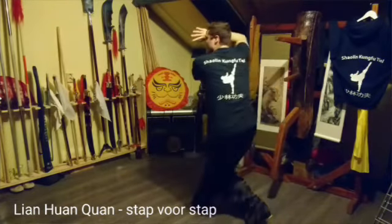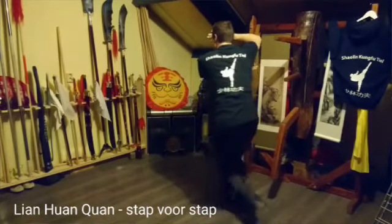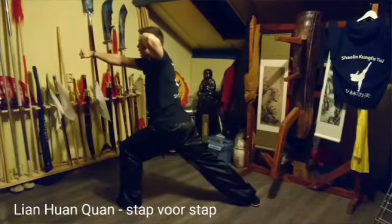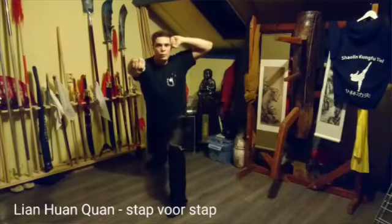Indraaien. Armen pakken voor je tegenstander. Naar mabu. En komboe. Elleboog. Stoot. En plaats de vuist van je elleboog op je slaap.